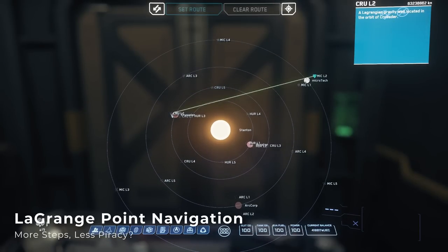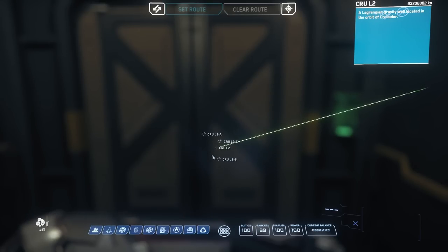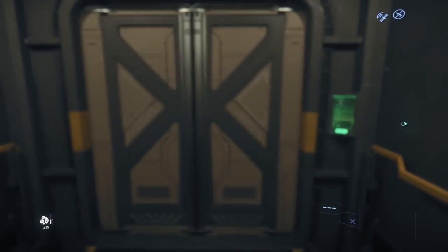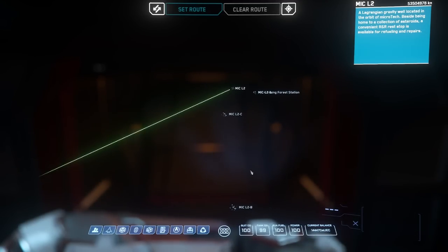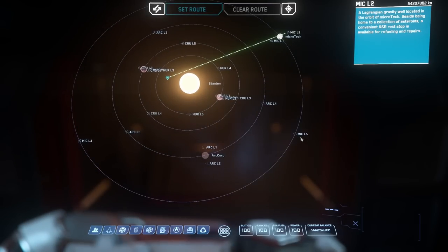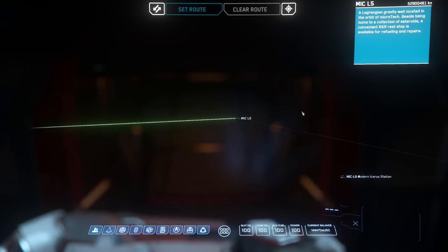The way you travel to the Lagrange point stations has also changed. There's now a marker for the main gravity well amidst the Lagrange point, along with several points of interest with alphabetical suffixes inside the shared gravity well, like Mike L2A, Mike L2B, and Mike L2C. Most Lagrange points only have the one main point of interest where you'll find the main asteroid field and space station. However, Crew L2, Mike L1, and Mike L2 each have multiple points of interest that can be explored.